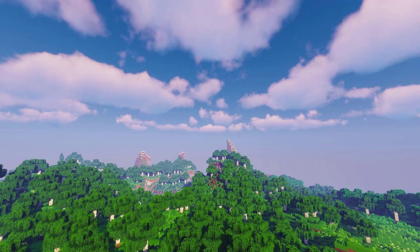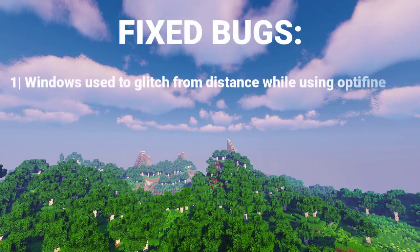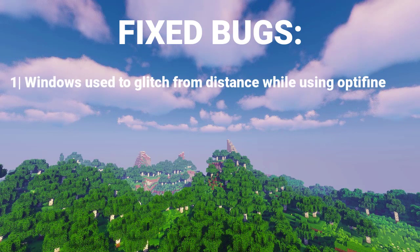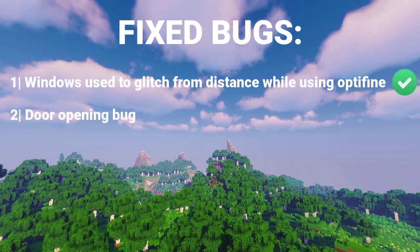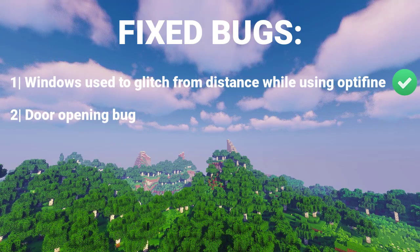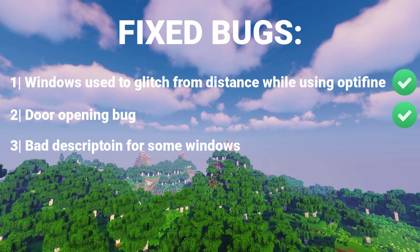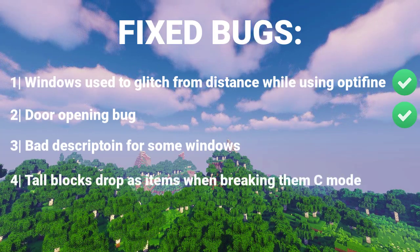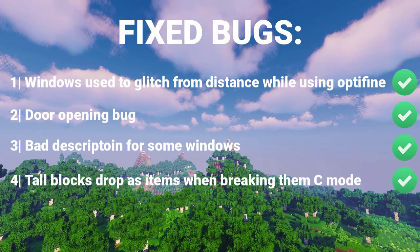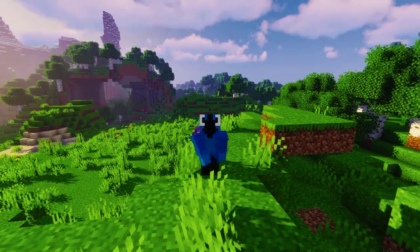Finally, let's move to fixed issues in this update. Windows used to glitch from this stance while using Optifine — this has been fixed. There was a door opening bug with the windows — this has also been fixed. There were some bad descriptions for windows, and tall blocks dropped as items when you broke them in creative mode — this has also been fixed since they have been removed.